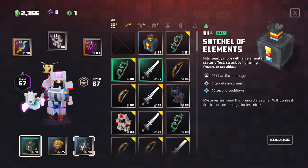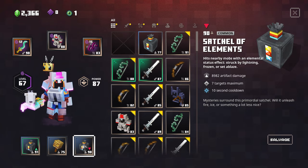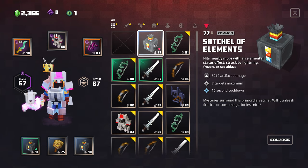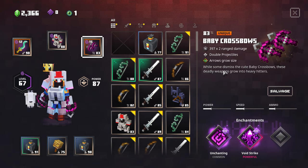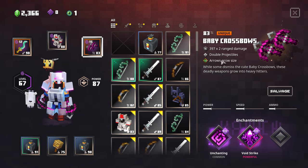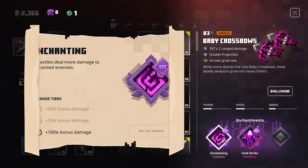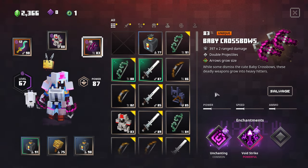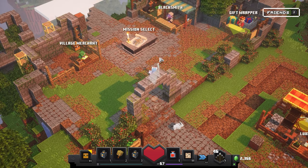This Satchel does 9,317 artifact damage to up to seven enemies, and this one does 89.82. We got that at the end of the last level, so we haven't used it yet. The old one did 5,212 artifact damage, so not as much. For our bow, we have Baby Crossbows — 397 times 2 range damage, double projectiles, arrows grow with size, alongside Unchanting level 3 and Void Strike level 3. We're at power level 87.